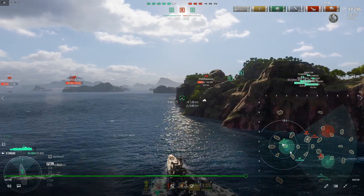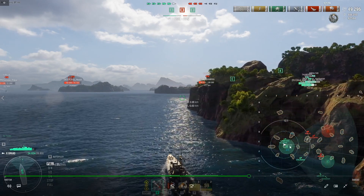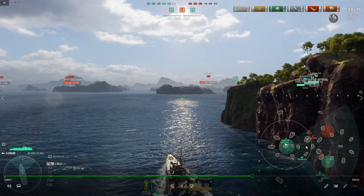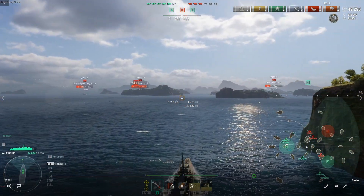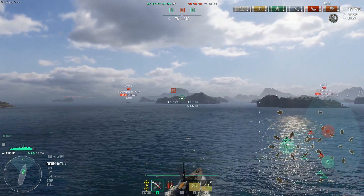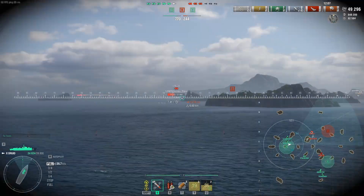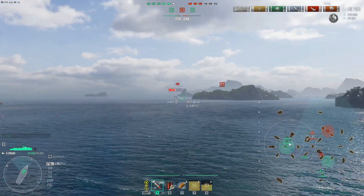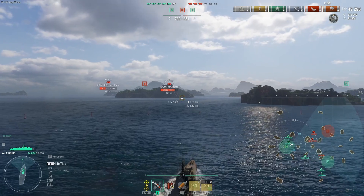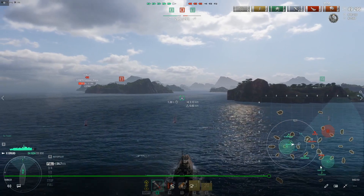A better move in this case would have been to circle back around and take that engagement with the Kerfer from the other direction, then push in, because I would already be past this island. Just something to think about when you're playing these really slow destroyers — always try to stay in the middle of the map so you can flex easier to either flank. Because this Venezia is fast; I'm not going to catch him. I'm going to roll right in here because I see ships that are going to be pushing toward sea cap.